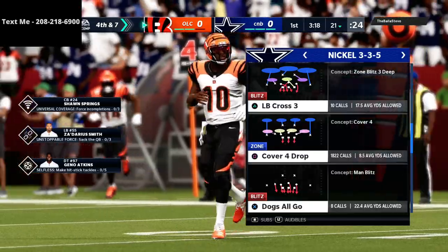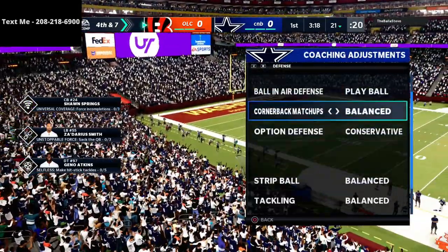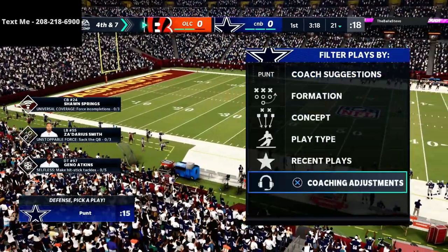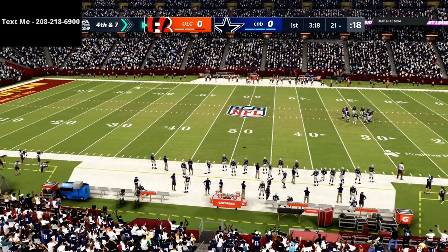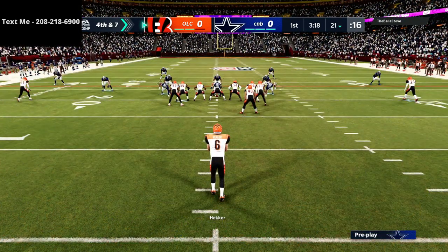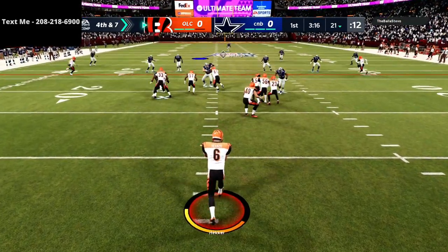This has become a common problem in the last couple of weeks in Madden Ultimate Team — I am dropping pick after pick. Whether I play ball or play receiver is really not helping either way. Maybe pick artist is a necessary ability, or maybe I need to put acrobat on my guys. I've just been very frustrated with dropping interceptions.